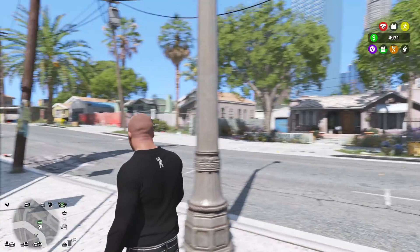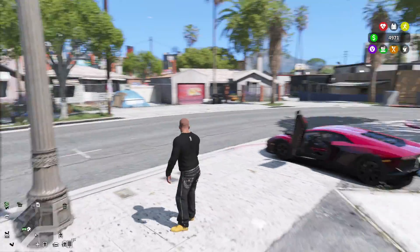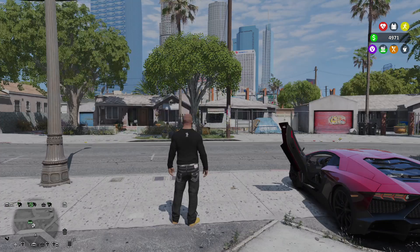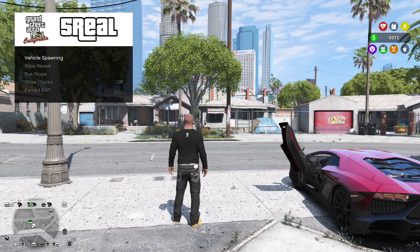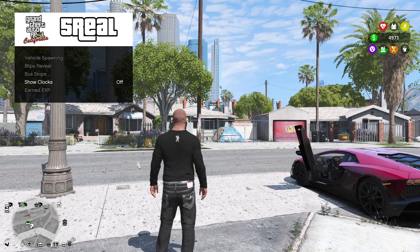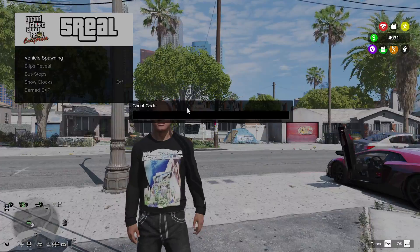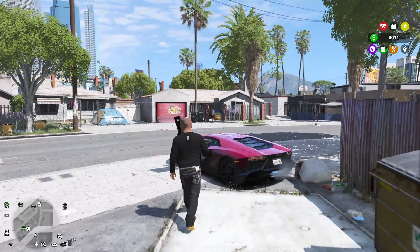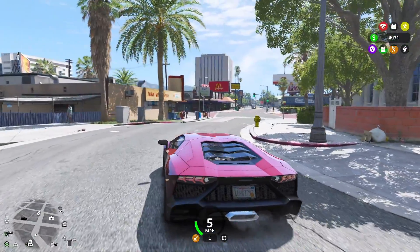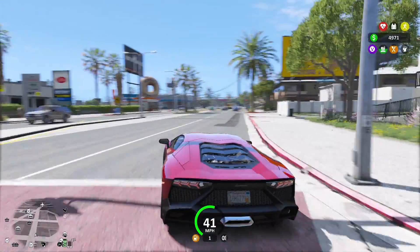Once you get into the game, you can see everything has already improved — the graphics look absolutely incredible. Something cool about 5 Real is if you open the cheat code menu and type 'fivereal' and enter it, a menu comes up where you can spawn vehicles, show blips, reveal bus stops, show clocks, and earn XP. I personally use it for vehicle spawning. I've spawned a Lamborghini to show you what the mod looks like.